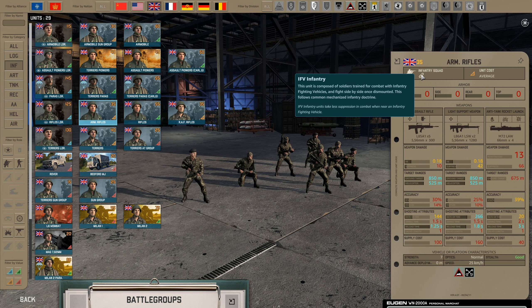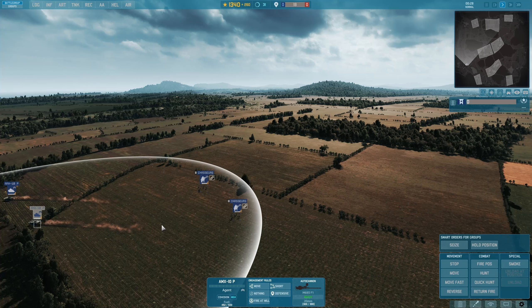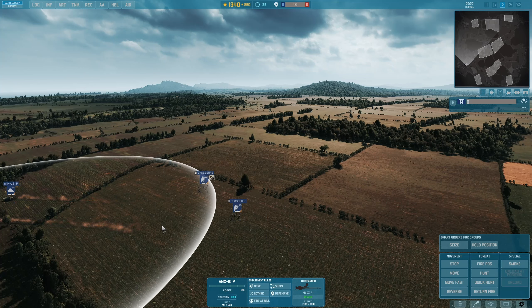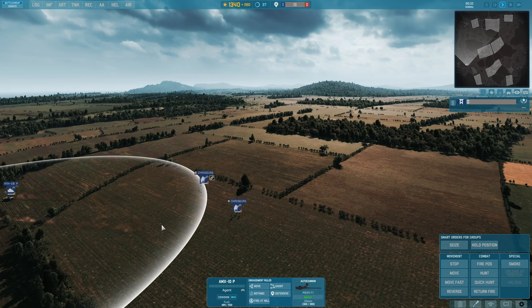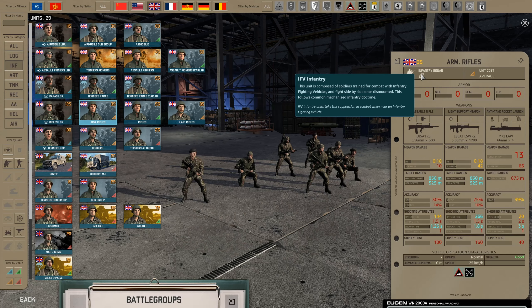Next, we have IFV infantry. These are regular trained infantry units that gain a suppression resistance bonus when they are in close proximity to their transport. With these soldiers, you get the most out of them if there is a transport alive in close proximity. Otherwise, the IFV trait is unused, and you might have just wasted a premium price for a unit that can't use its special ability, which is taking on less suppression.